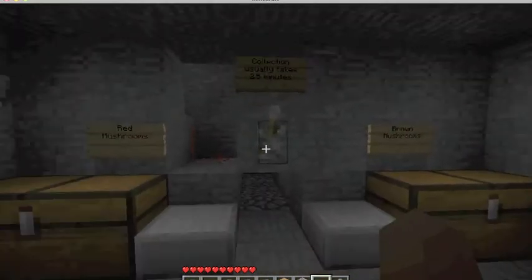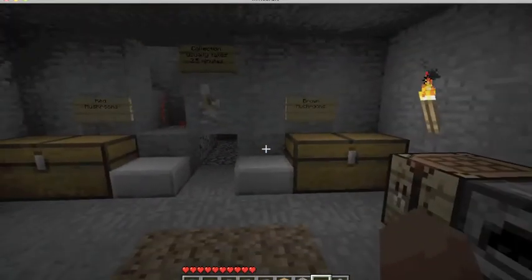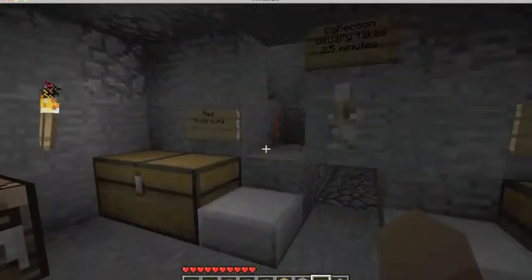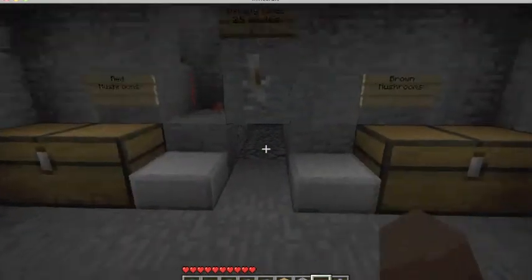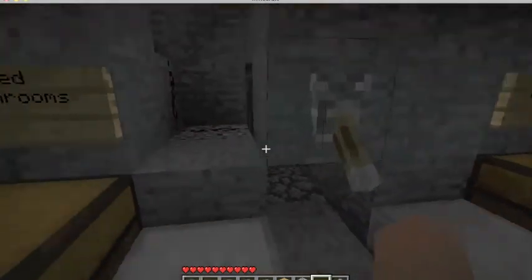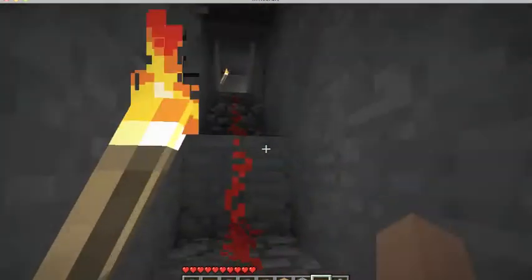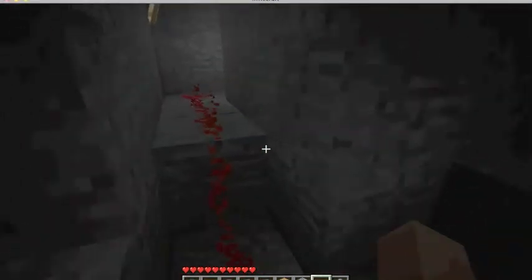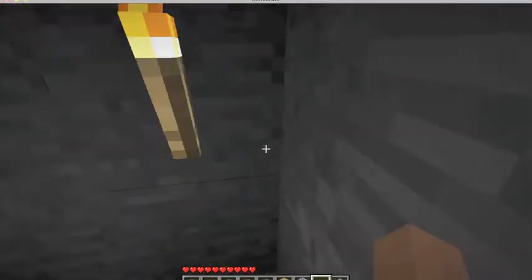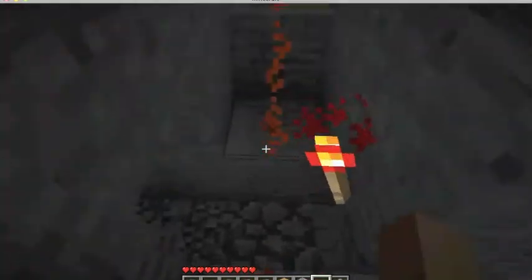This switch controls pistons that control water to come through each of the spawning rooms, go through a collection system, and then come out here. When you flip this switch, it makes that torch go off, and then it sends a signal all the way up here, and then over my spawning room, and then all the way to the pistons that control each side.